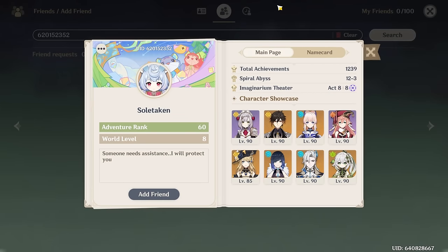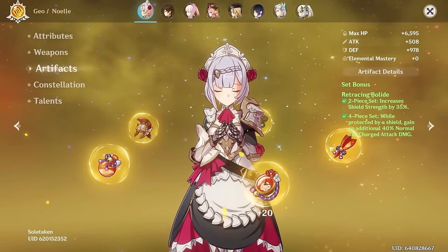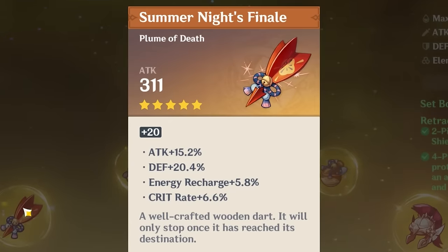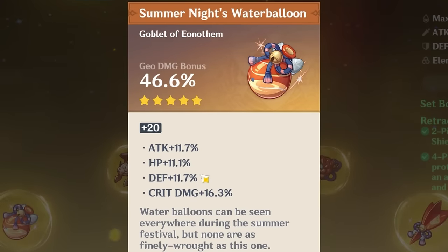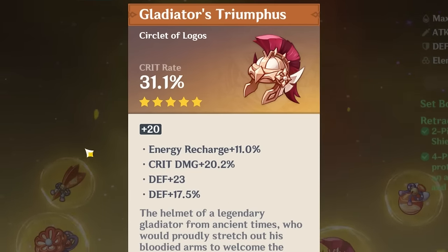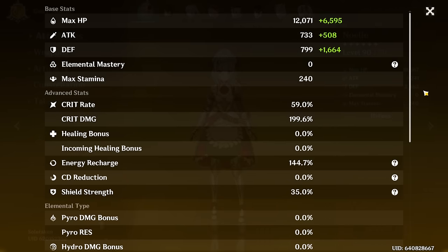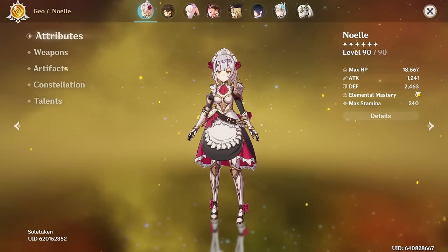First American account just wanted Noelle reviewed. She's level 90 on four-piece Husk of Opulent Dreams — wait, four-piece Husk of Opulent Dreams... actually, four-piece Retracing Bolide. The defense substats are so useful for her. Constellation 6, triple crowned as she should be. 2,400 defense — your Noelle is glorious.